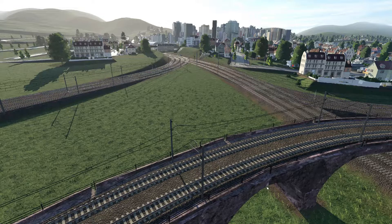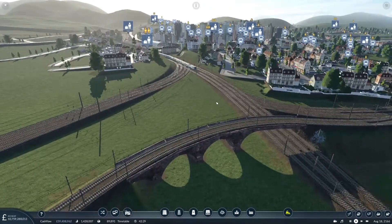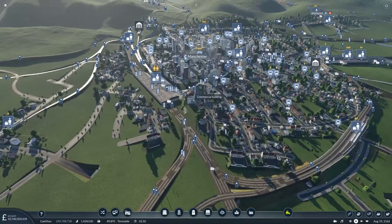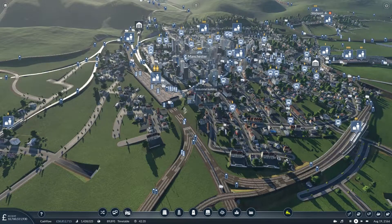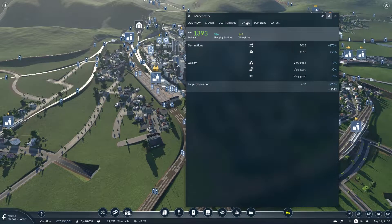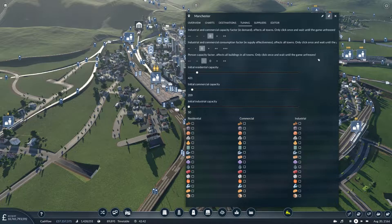Once you get that installed, go into your game, enable it, and get the mod enabled. Just find any of your towns — I'm going to use Manchester as an example here. You should be able to click on Manchester and you should have a new tab up here called Tuning. Click on Tuning and all you need to do is set this person capacity factor. I've already set mine to just the first notch.